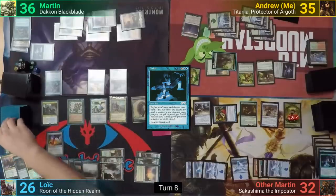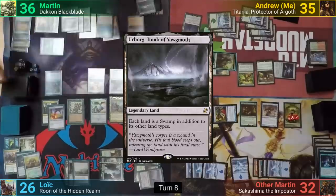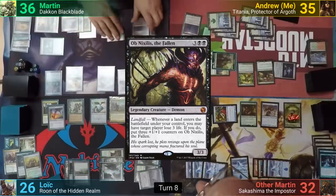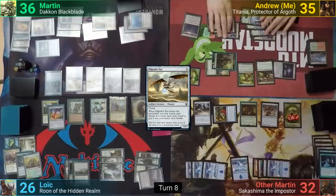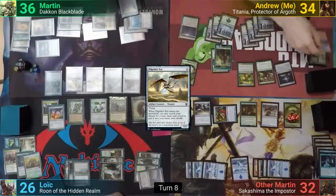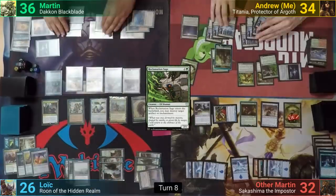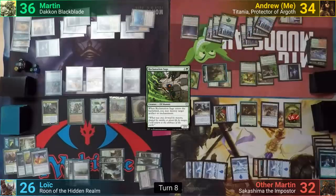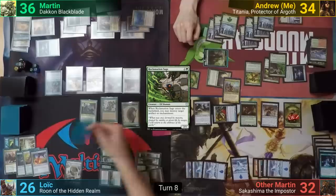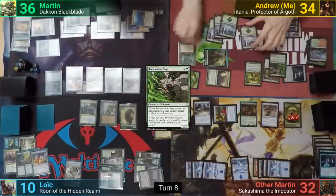Martin untaps and plays the Expedition Map again. He cracks it, this time going to find an Urborg, which he plays as his land for turn. He stacks his Scry before the draw, and then out comes Ob Nixilis the Fallen, followed by a Pilgrim's Eye, which lets him find a basic to hand. Martin passes to me. I untap and do the Wooded Foothills loop again, putting two +1/+1 counters onto all of my plants. I then cast Reclamation Sage, blowing up Loic's Swiftfoot Boots. I declare the same attackers at Loic, who blocks the Craterhoof with Rune, the Elemental with the Angel, and three Plant Tokens, with the Hornet Queen on the Elemental Token. Before damage, Loic flickers the Restoration Angel with Rune. Loic takes 16 from the unblocked Plant. I cast a Sunstone in my second main phase and pass.